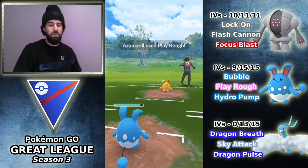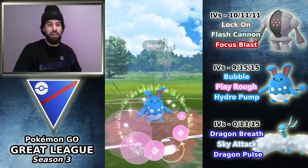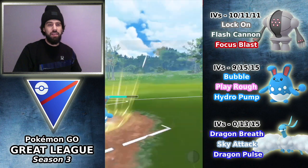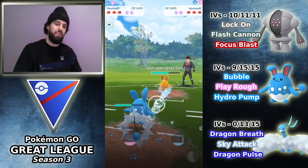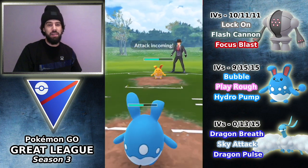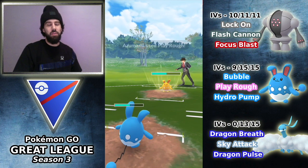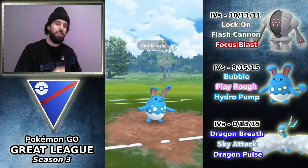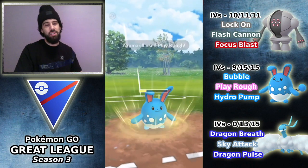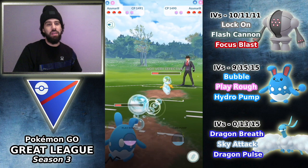It looks like they actually got to seven bubbles here, so this could be a Hydro Pump — nope, happens to be a Play Rough. So I'm going to go for our own Play Rough. They did get an extra bubble in, very unfortunate. Because they're running Play Rough, this is a pretty tough situation — it means they're probably going to win the mirror just because they had an energy lead by switching in first. In this mirror match, Ice Beam could make sense just for the bait potential to kind of make up for that difference in energy.